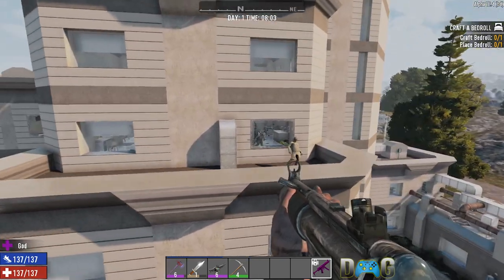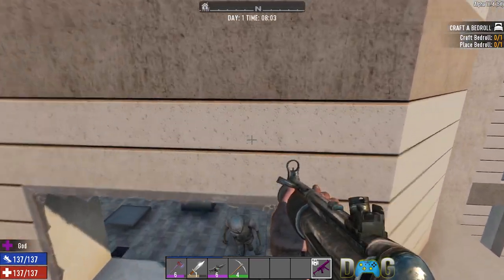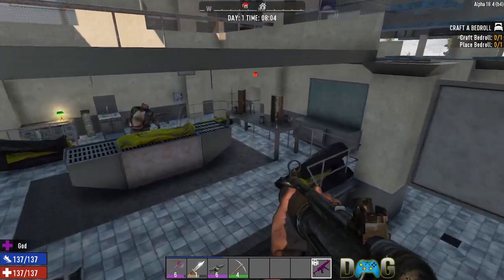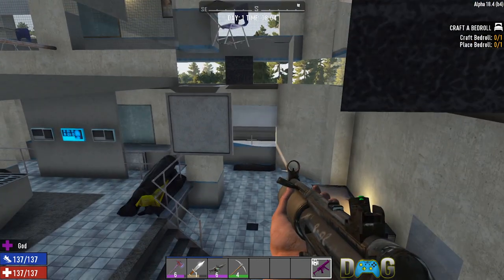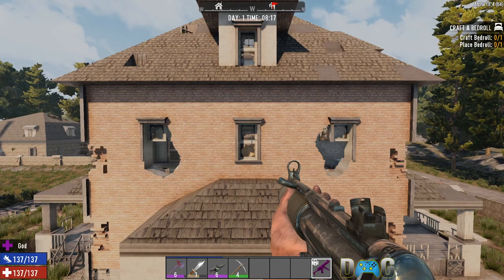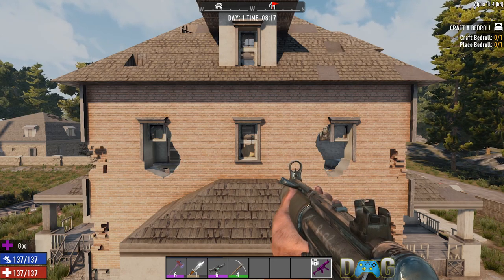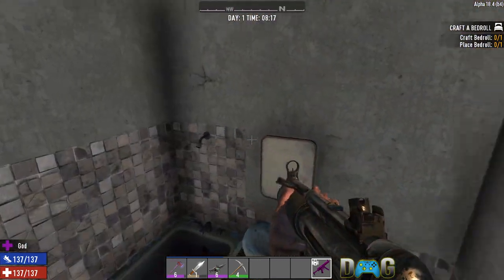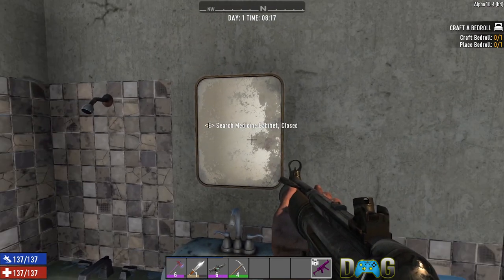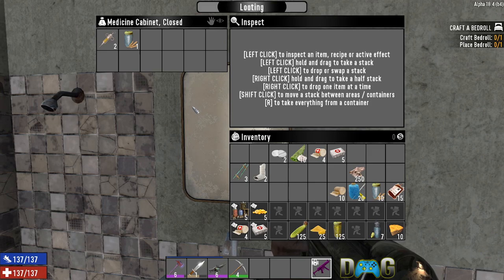Another great POI for medical containers is the hospital — be careful though, zombies are everywhere. You'll find medical piles and medical cabinets loaded throughout the building. If you've already looted Pop-n-Pills and the hospital, either wait for loot to respawn or search regular houses. Find the bathroom and the medicine cabinet — as I said, they'll have grain alcohol and sometimes blood bags, even if this particular one only had grain alcohol.